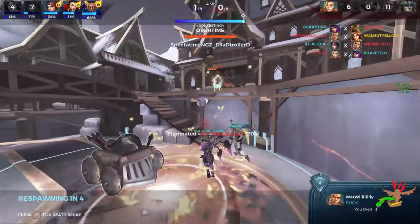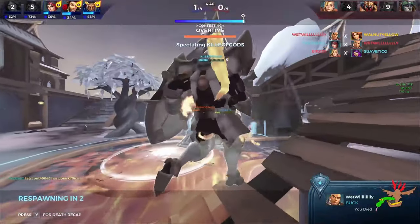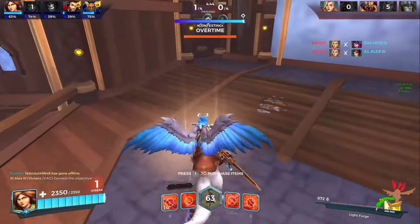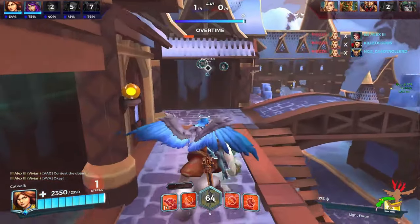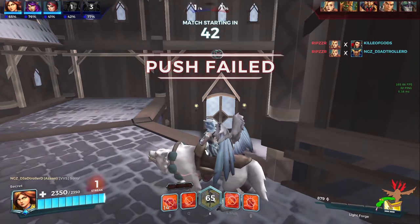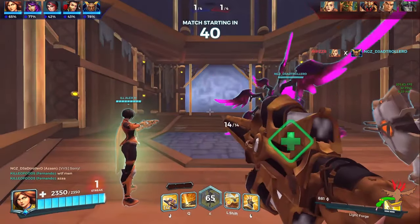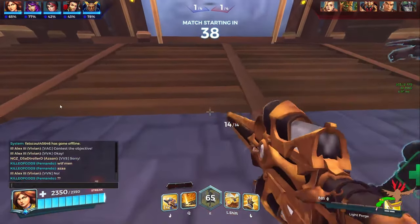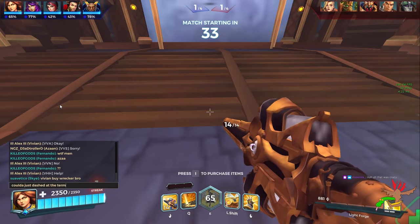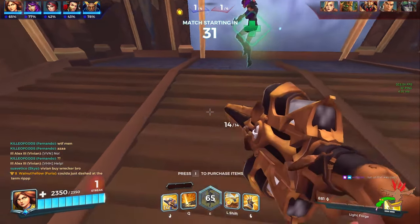Furia has two defensive abilities: her beam and her wings. Her beam is called Pyre Strike - you throw out a moving beam that goes through walls, floors, and ceilings to stun and damage enemies. This is your primary defensive tool and a deterrent against flanks diving you. It's on a 12-second cooldown so you can't afford to spam it. It can cancel dash abilities like Romy, Ash, or Yagorath's dashes and is great for dueling flanks in general.